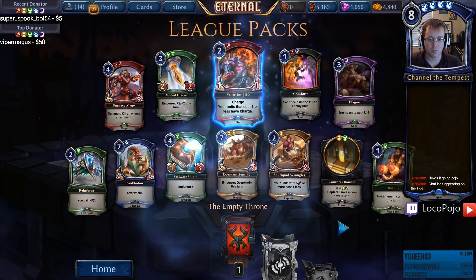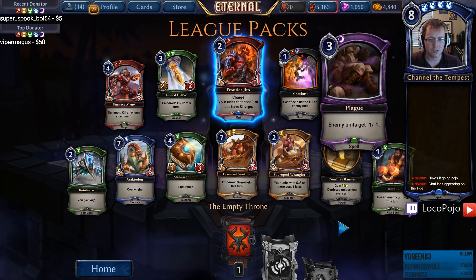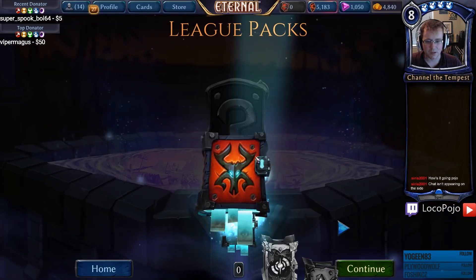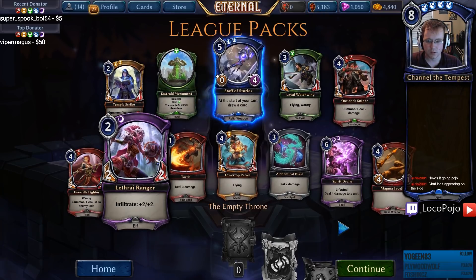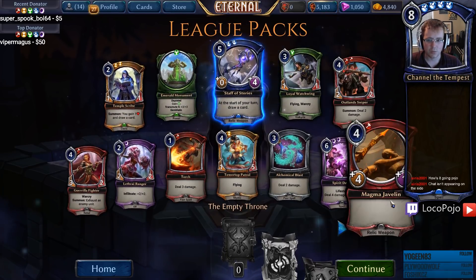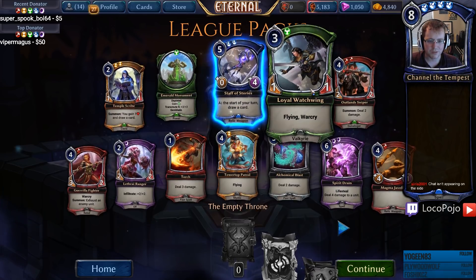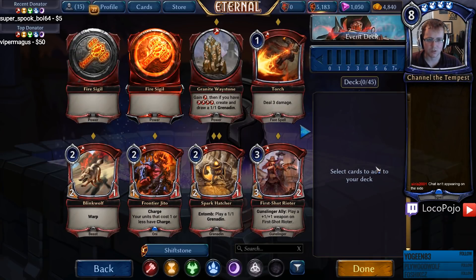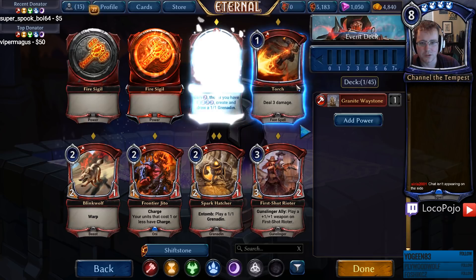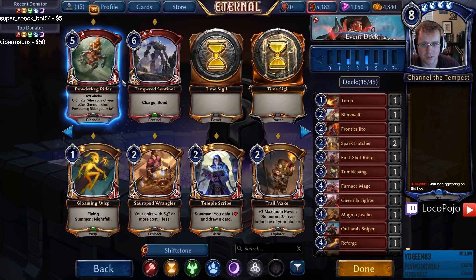Next up, we got Frontier Jito, Plague, Detain, Stalwart Shield, Gilded Glaive, Furnished Mage, Combray Banner in there to get a little fixing going. Staff of Stories is our final rare. We have Spirit Drain here as a removal card. Torch, which is always a strong indicator for fire — there's actually three very strong fire cards here, maybe even four. Guerrilla Fighter would give us a lot of aggression. Thrive Ranger is a strong card on the ground. Loyal Watchwing is another Valkyrie, adding to some synergy there. And Alchemical Blast, just an okay removal card.